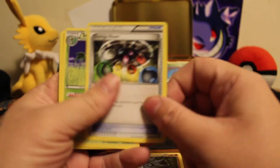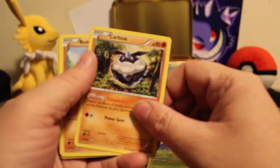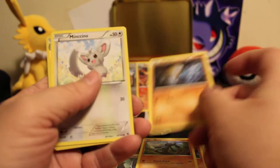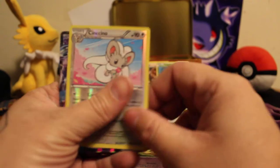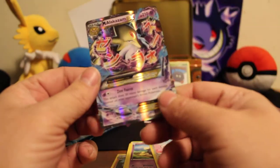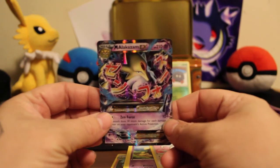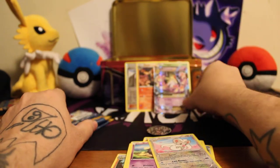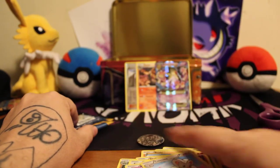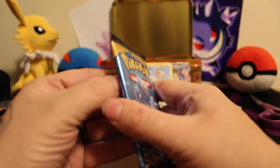We got Pupitar, Energy Reset, Servine — why are these upside down? Carbink, Riolu, Diglett, Koffing, and a Mega Alakazam EX! Second EX pull — that is awesome, really good pool. Two EXes in three packs, all right!